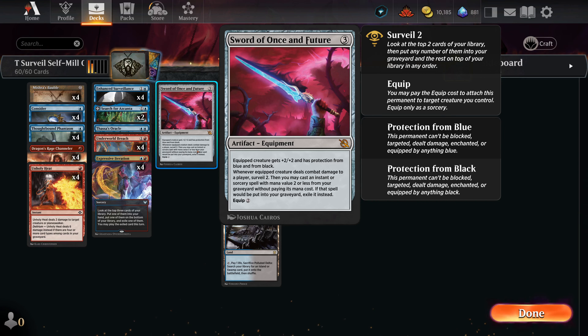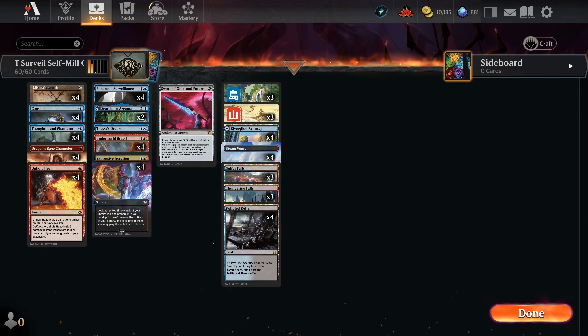All in all this is a tight deck with a lot of overlapping synergies. Thanks again to Jack Smith for the comment — I would not have landed on this without it. Do continue to leave suggestions in the comments, because they are read and used for new content. With that, let's hop into some games — Surveil self-mill should be a fun time.